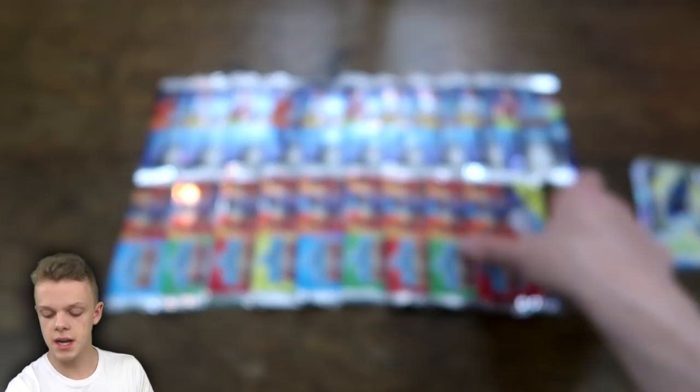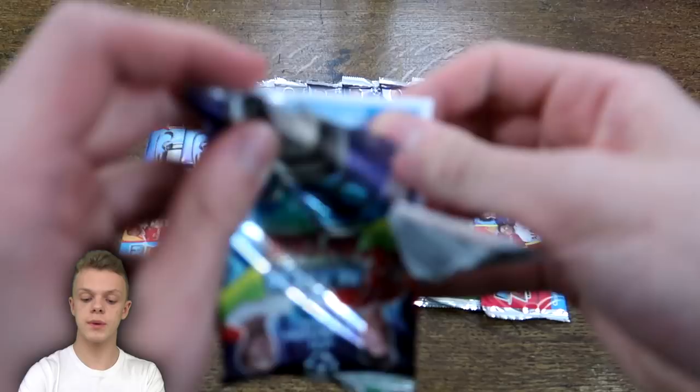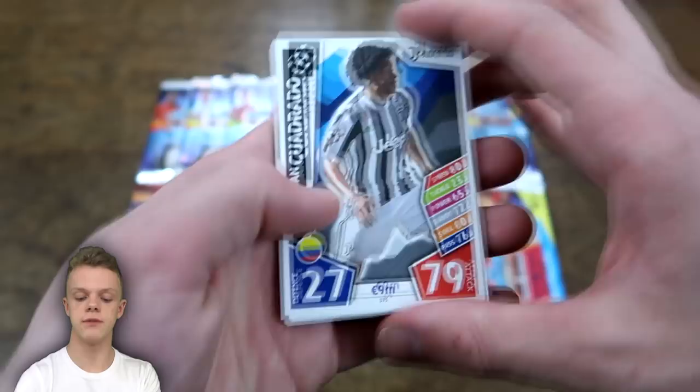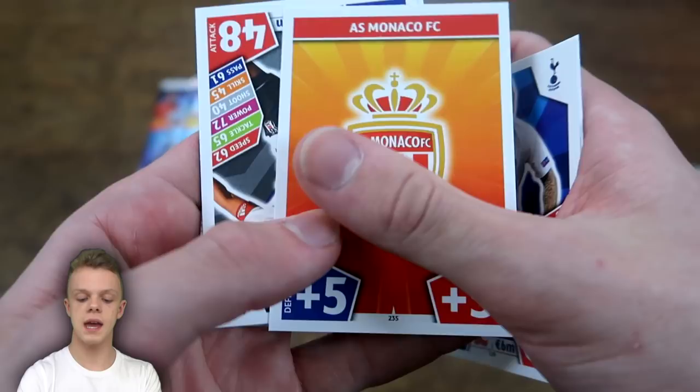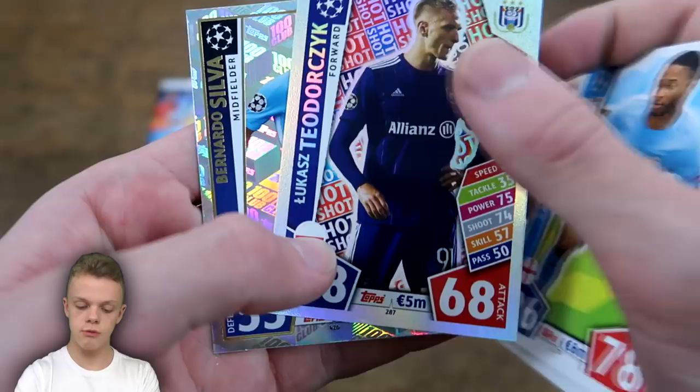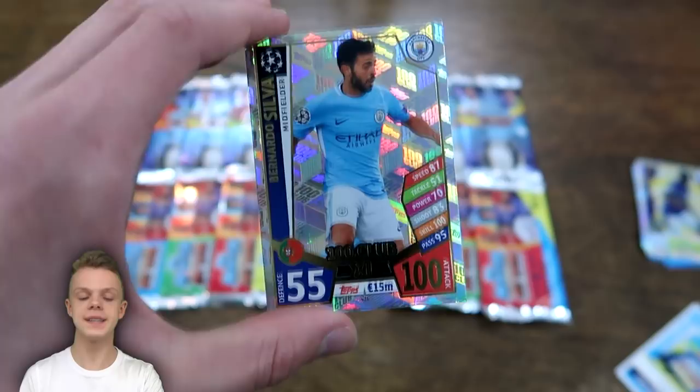We then start with the first Champions League pack of today's hopefully hero pack opening. In here we do have Juan Cuadrado of Juventus, Berkay, Trippier, the Monaco badge, Yusuf and Carrillo, Sterling, and Teodorczyk. Not a hero pack, but it is a 100 club, which is still really good to get — and that is Bernardo Silva of Manchester City.